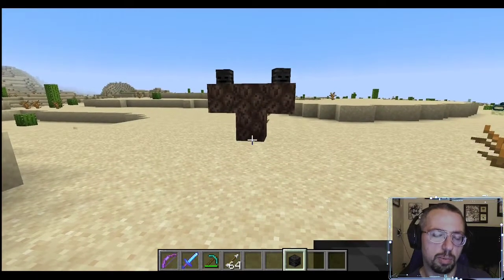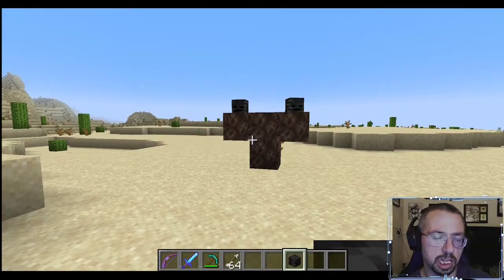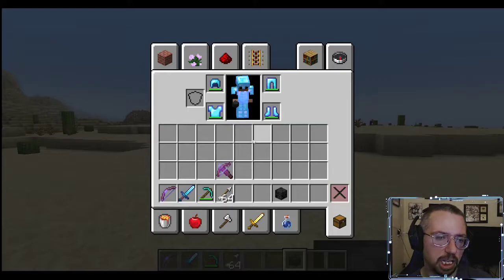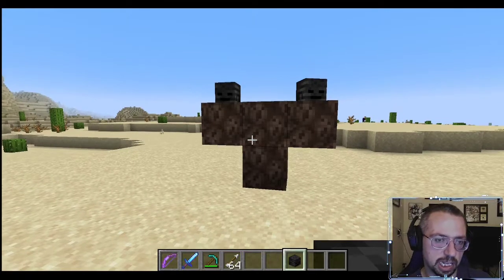We're basically about to potentially knock the wither out of the atmosphere if this works like I think it will. We have a bow with Punch level 255, with Unbreaking, Mending, and Piercing, and we have a sword with Sharpness, Knockback, and Fire Aspect all at 255. Like I said, the wither might be knocked into the next week — we'll see how this goes.